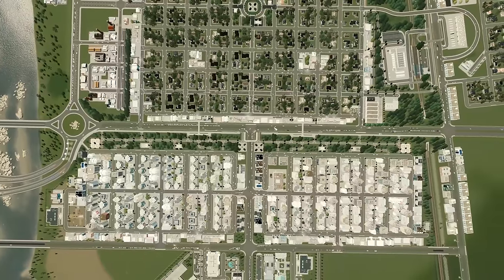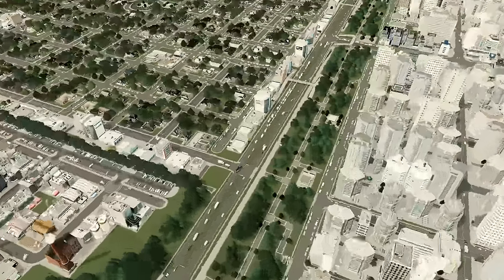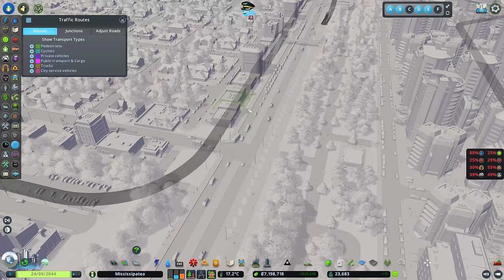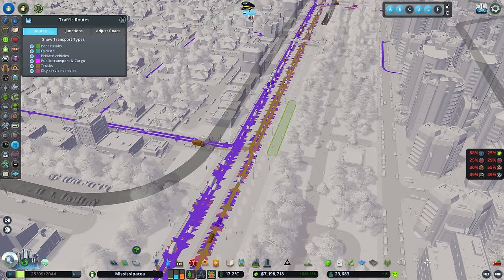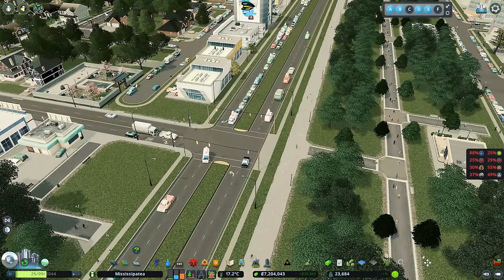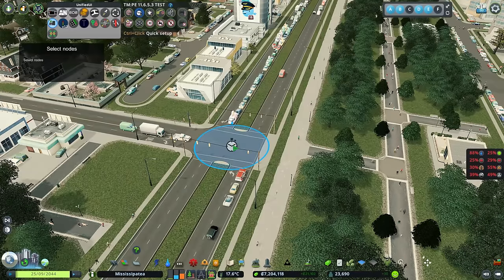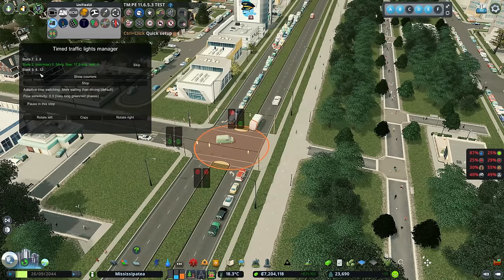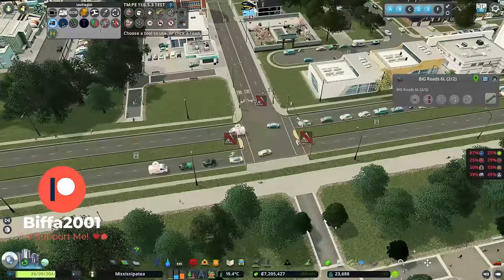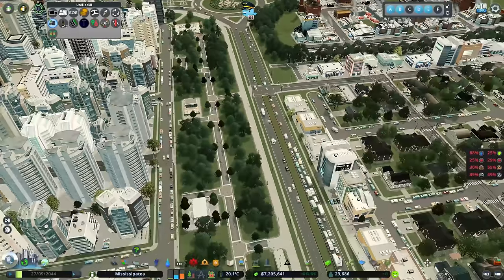I'm planning on putting them on quite a few junctions around here just to see if it will help. Starting with this one here - using the in-game tool we can see most of these are going straight down here. We've already got a timed traffic light set up with a bit of extra time on this one, but not quite enough. We've also got dedicated turning lanes for straight on and right, and it's still not quite cutting it.